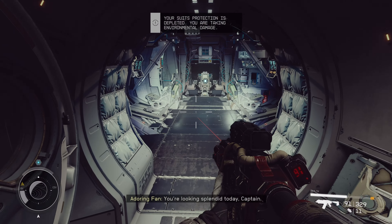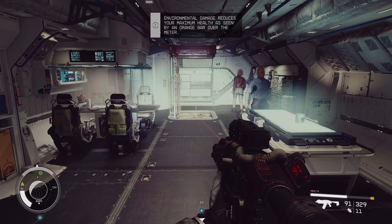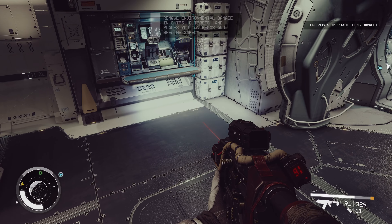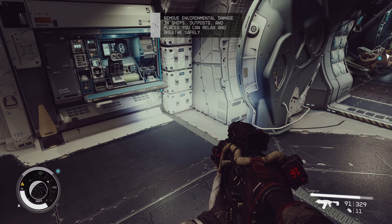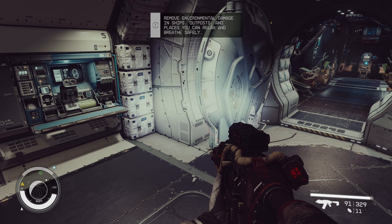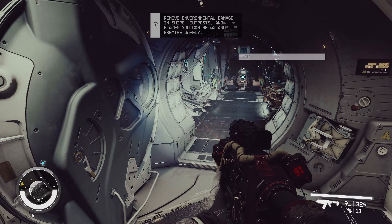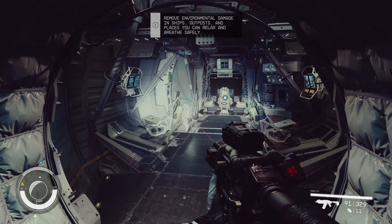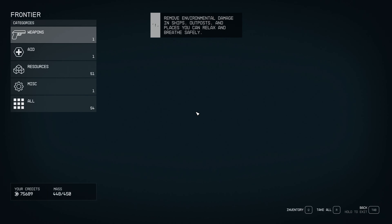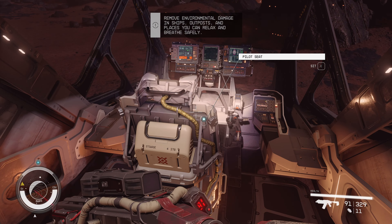We used up all the protection, taking environmental damage now. The environmental damage notice says: remove it in ships, outposts, and places you can relax and breathe safely. So it just takes a while once I'm in my ship to recover. My ship is full — never mind on transferring anything, we're just going to go.